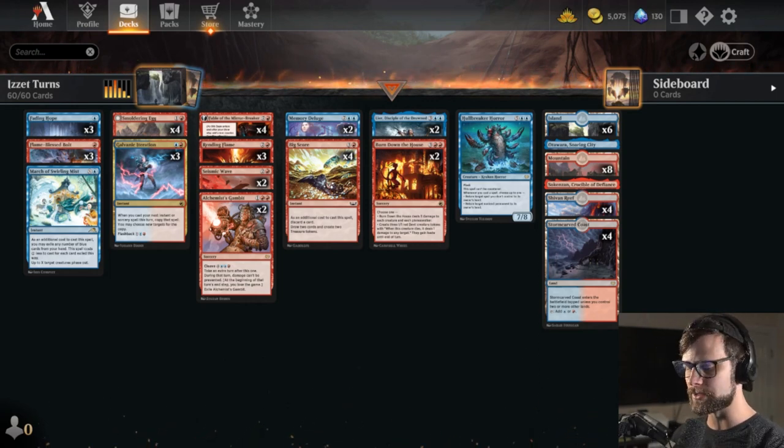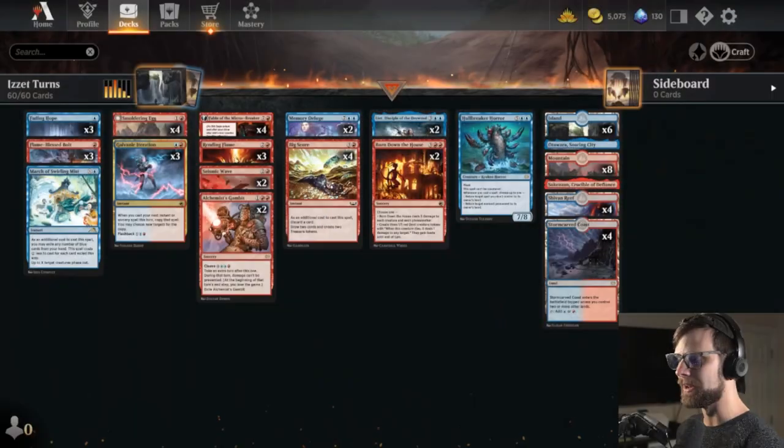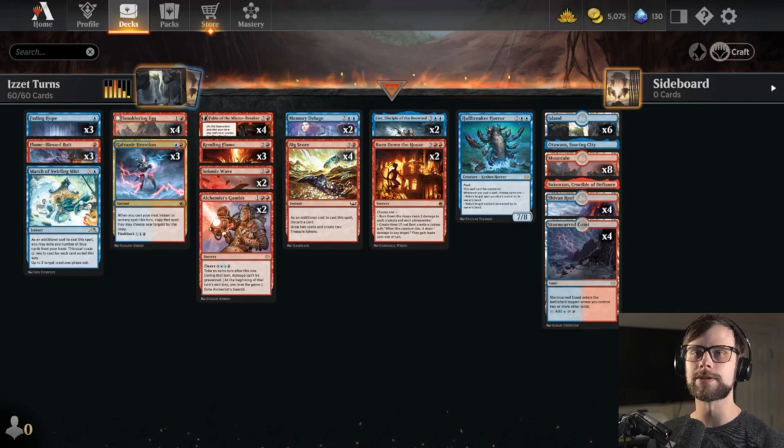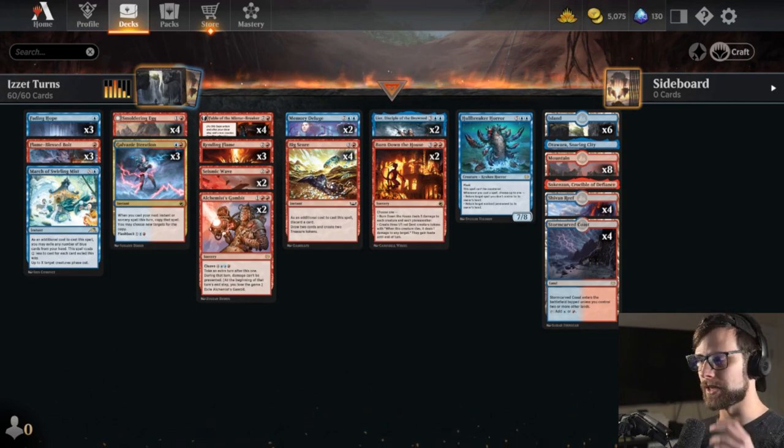Before we jump in, I just want to share one quick thing. We have some new merch available in our store, including these two snapback hats — pretty sick. We also have a couple shirts. Please go check that out at ItResolvesMTG.com. The link is down below. We've also made some huge updates to the site, so I encourage you all to check that out.